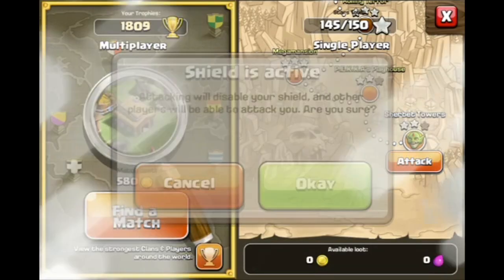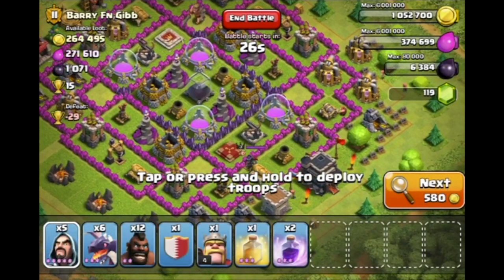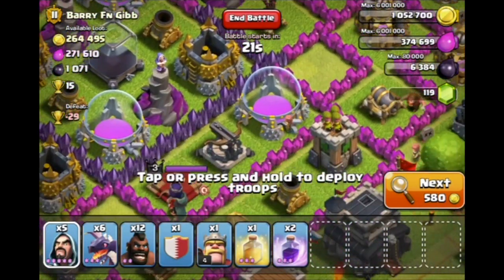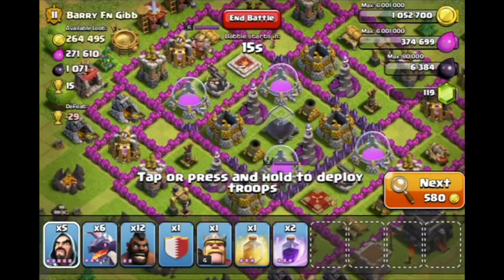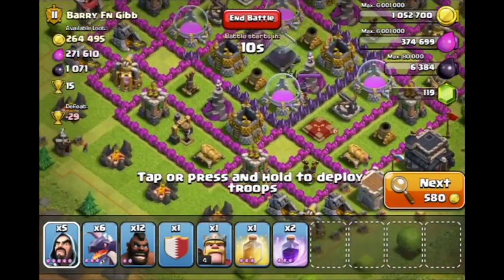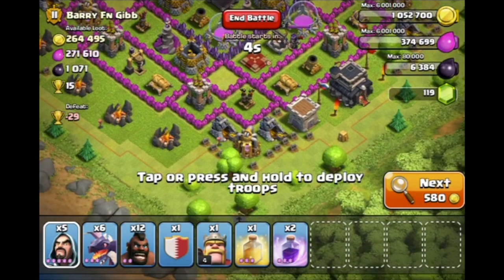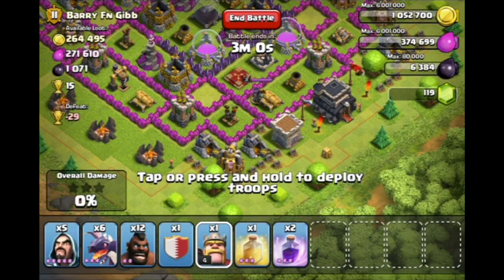We're going to jump into this — I'll find an awesome base to raid and be right back. Alright, I think I'm going to attack this base. From first glance, the Expo right here is empty, which saves me a lot of pain. The Expos are not pointed towards the sky, which will definitely help me out. The air defenses are pretty weak, and the strongest ones are in opposing corners. So I'm going to attack from right down here at the bottom and start things off with the Hog Riders.